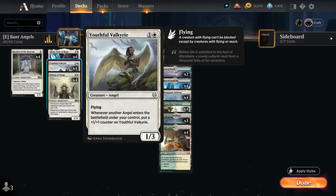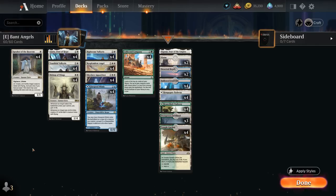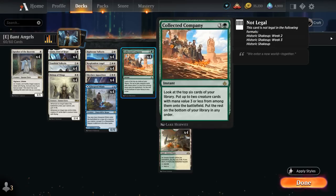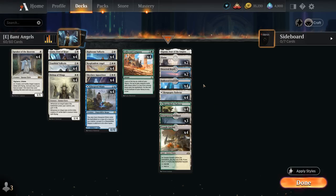Youthful Valkyrie is another good 2-drop that picks up +1 counters as we play more Angels. Speaker of the Heavens, if we have 27 or more life, can tap to make a 4/4 Angel token every turn. Skyclave Apparition is the main interaction to take away opposing hate cards or disrupt the opponent's combo, and it can also be found with Collected Company, the most important card in the deck.